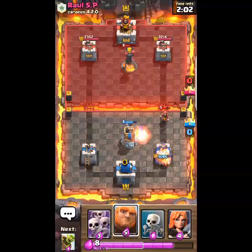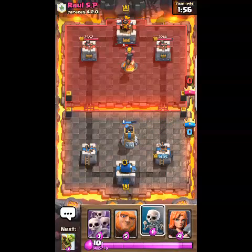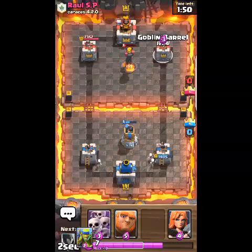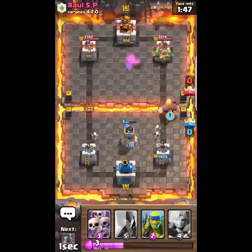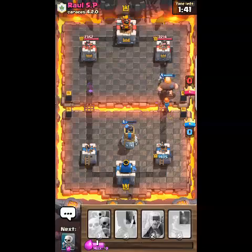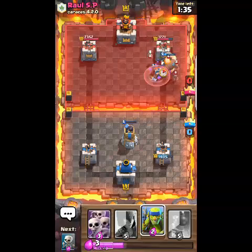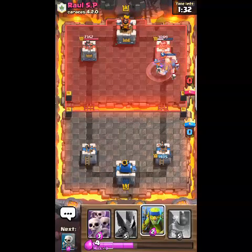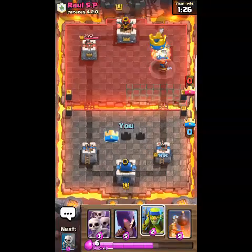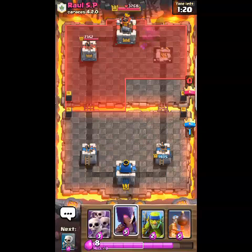He did quite a lot of damage there, more than I would have wanted. I'm just going to split skeletons off, then pop a goblin barrel, a giant, and a valkyrie. He's probably going to put his inferno tower there — yes, he puts his inferno tower to try and defend. Luckily I've got my valkyrie to stop it and that's going to take out the tower. So I'm one nil up — this is a very nice deck for defending and attacking.